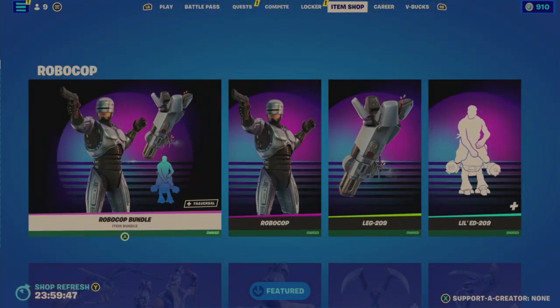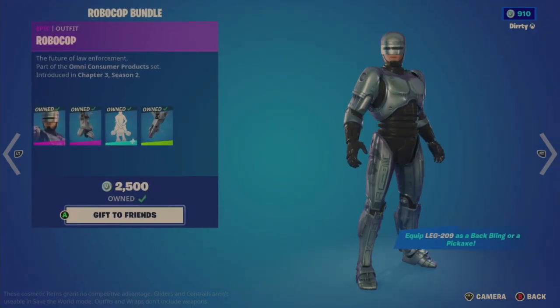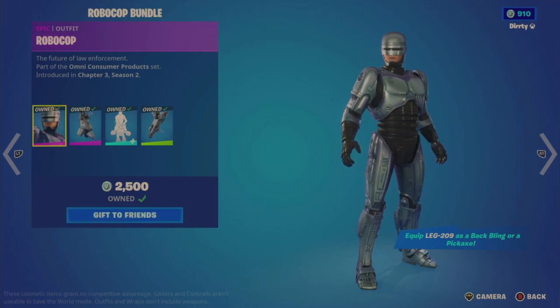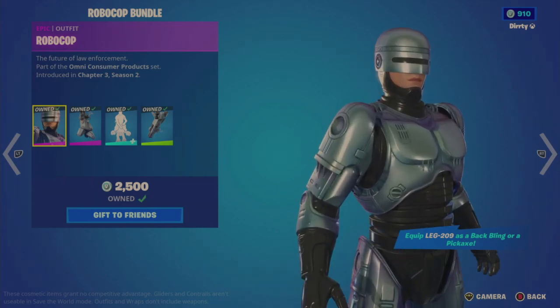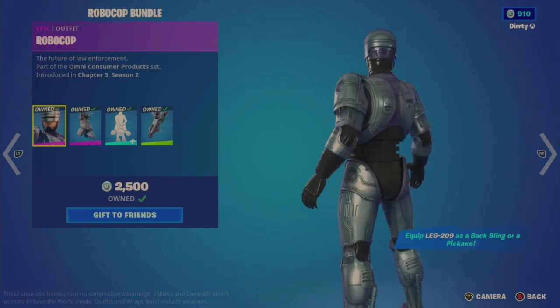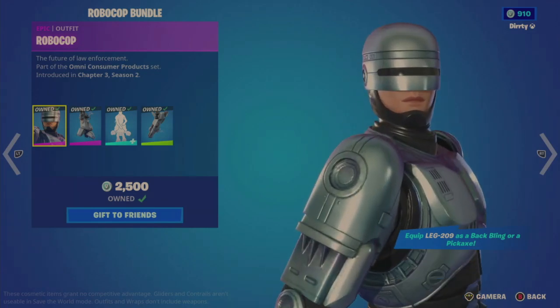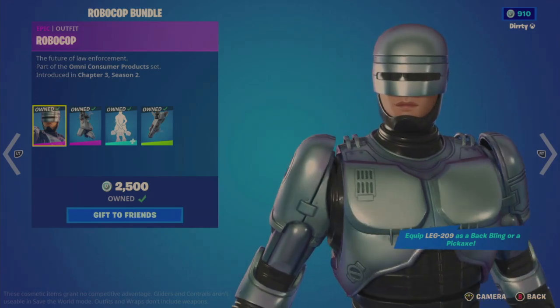They actually brought back Robocop, which is kind of cool. I do recommend this Robocop bundle — it's a very decent bundle with that aesthetic from an old school 80s movie. It's 1800 for the bundle and includes four items, with a traversal emote included. There's Robocop, also called Robodude — a really clean, great-looking outfit and skin with that silver matte finish.